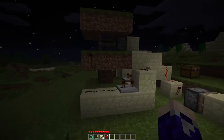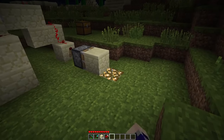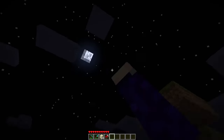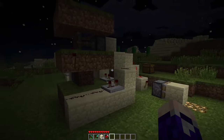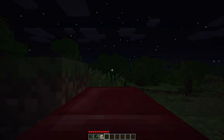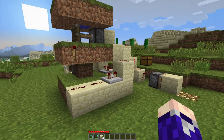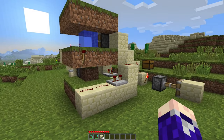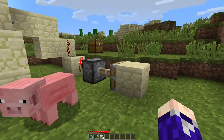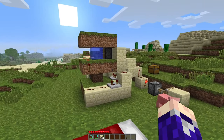The grass block turned to dirt and that triggered the whole contraption, bringing the light out. It can take some time to change at night — maybe a couple of minutes — but for the most part it's pretty reliable. Now sleeping to see the same thing happen in reverse for daytime. The dirt block turned to grass and that triggered the whole situation, causing the light block to be covered.